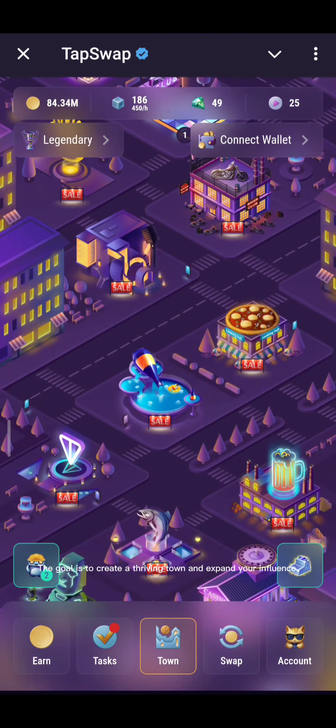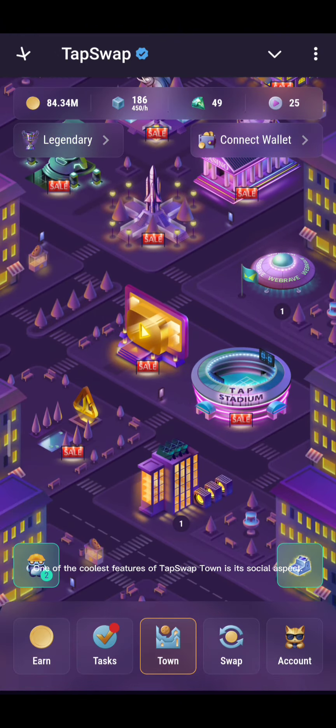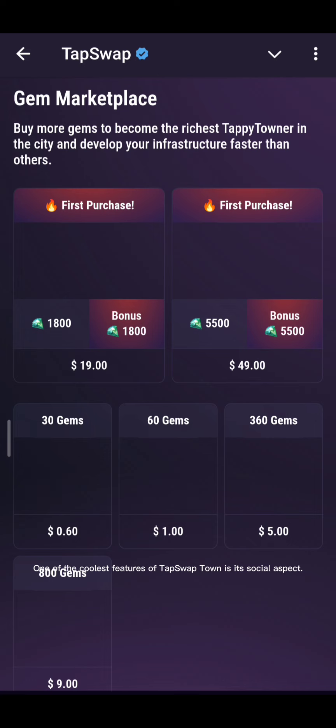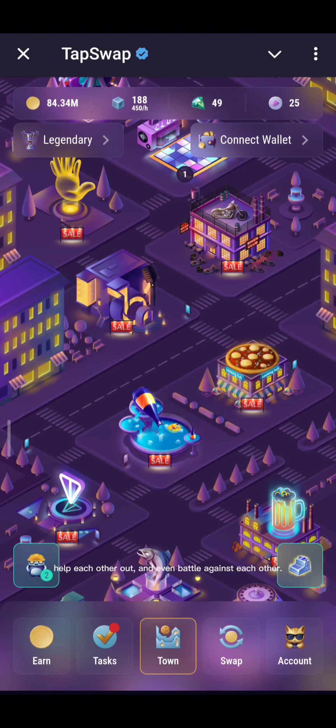The goal is to create a thriving town and expand your influence. One of the coolest features of Tapswap Town is its social aspect. You can connect with friends and form alliances to trade resources, help each other out, and even battle against each other.